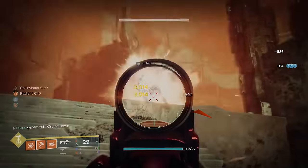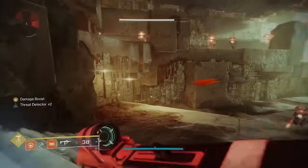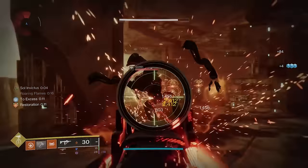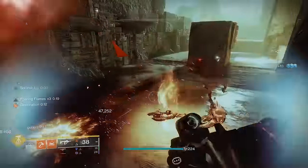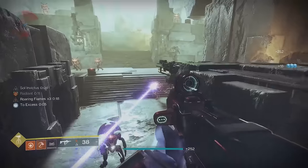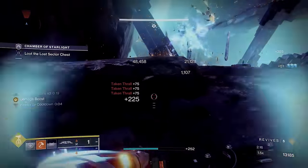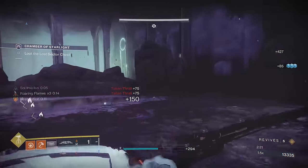The second way to use the build: start by killing an enemy with your melee hammer. This gives you a sunspot, sunspot gives you buffs, kill adds for Radiant and to extend buffs while spawning more sunspots. From there, use your grenades to kill groups of adds and tougher enemies, then use your melee and class ability to speed up the grenade cooldown, and rinse and repeat. This works really well in a room full of adds, even at Legend and Master difficulty, if you use the build correctly.